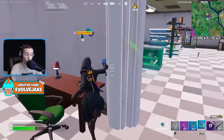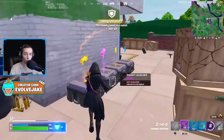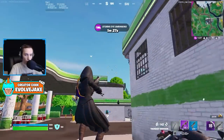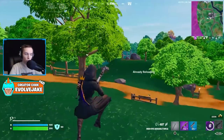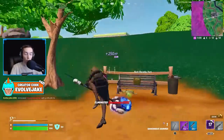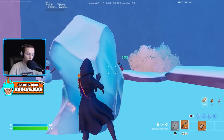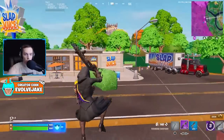Another huge mistake I see a lot of controller players making is that their crosshair placement is terrible. A lot of lesser experienced players just have their crosshair looking towards the ground, because it does make it easier to see over the horizon and see more around you. But this makes it so you have to adjust way more to fight an enemy. If you keep your crosshair at ground level, not only are you going to have to adjust more, but you're going to have to adjust through your aim assist bubble — your sensitivity will be slower when you're on somebody, so your aim is going to be way slower and you'll have to make a large correction.